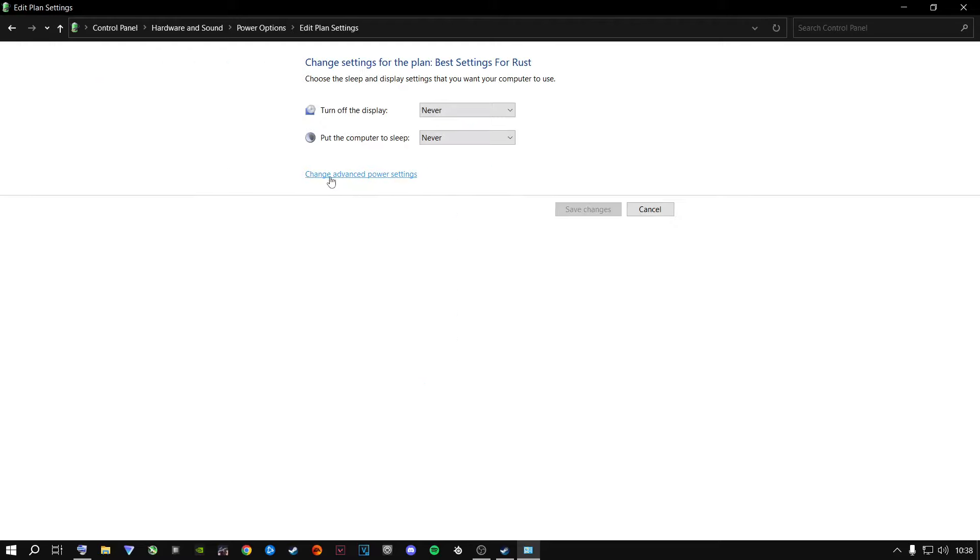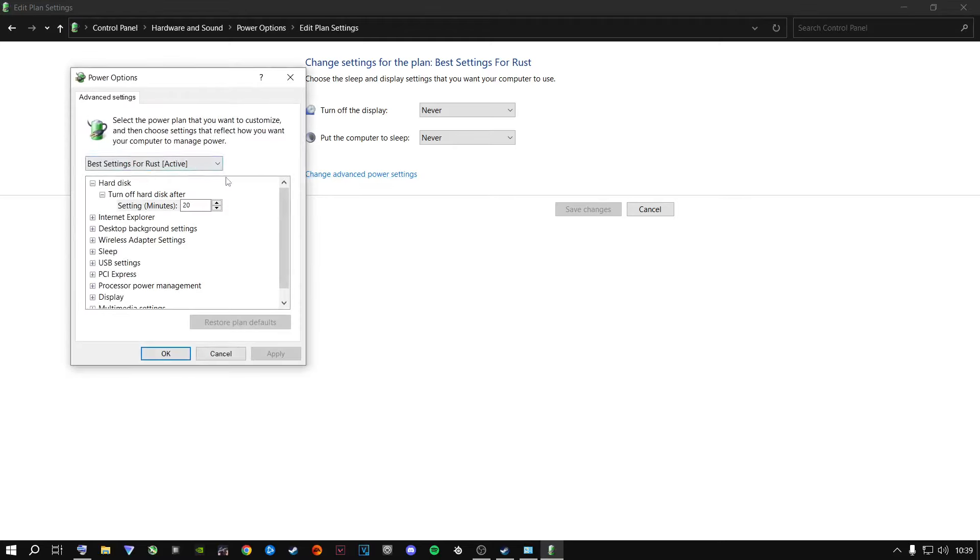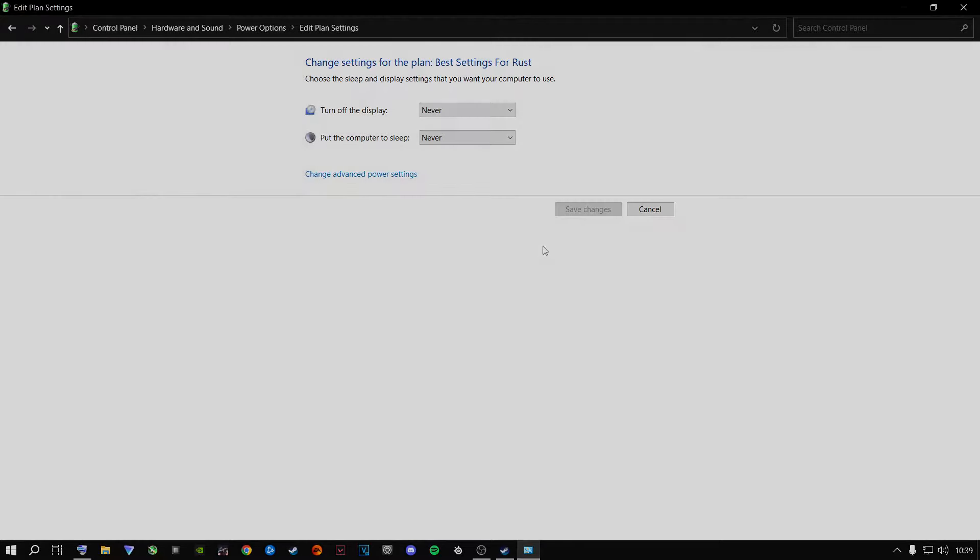Click Change Plan Settings, then Change Advanced Power Settings. This is especially important if you're running Rust on a mechanical hard drive. Delete the hard disk timeout value and enter zero so it reads 'Turn off hard disk after: Never.' Then go to Processor Power Management, set Minimum Processor State and Maximum Processor State — laptop users: 50% on battery, 100% plugged in; desktop users: 100% for both. Click Apply and OK.